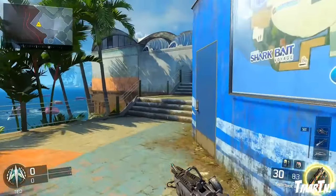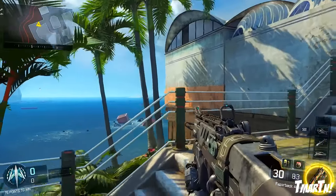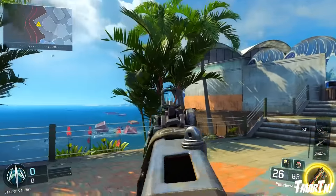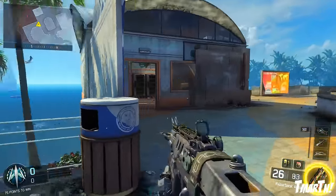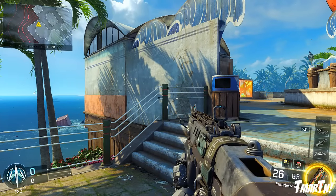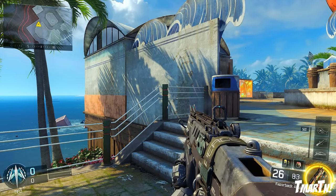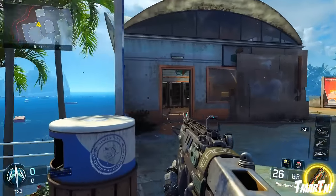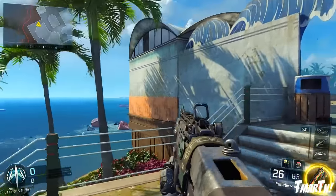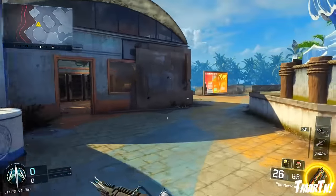We're going to be looping around back towards the original spawn I showed you guys — that's the little spot you peek out at, the line of sight I showed you right at the start. One thing I do want to tell you guys about is a kind of cheeky little wall run spot. It's really not the most useful thing in the world — I have used it a couple of times successfully — but it's not a do-or-die. There are a lot of cheeky little spots that are really useful in this game; on this map not so much, but you can use this one just in case.